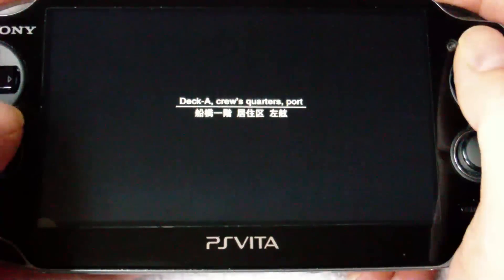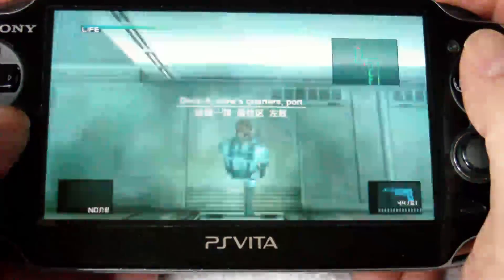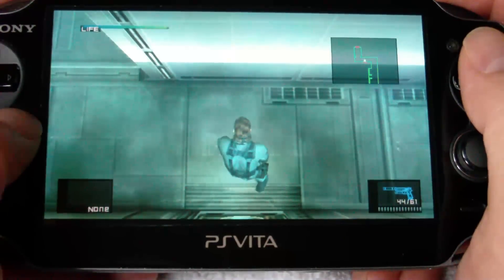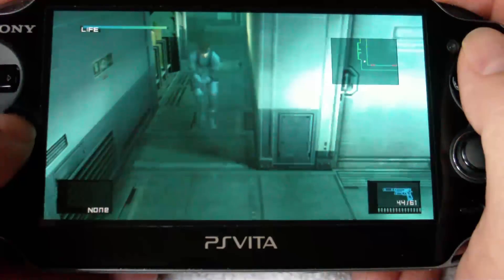This boat has been taken by the Russians, and our job is to find out where it's going. So our objective is to make it to the bridge. We just tranked that one guard and almost got caught. Now we're going to go through the crew quarters and make our way up to the top of the bridge.